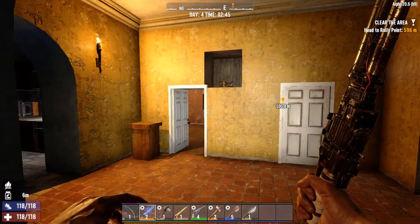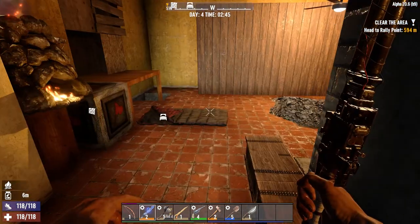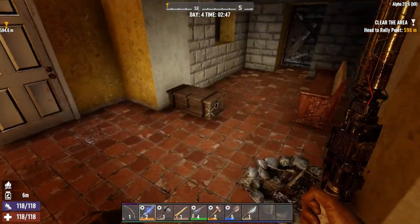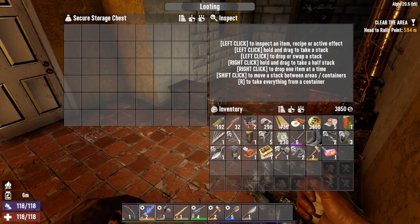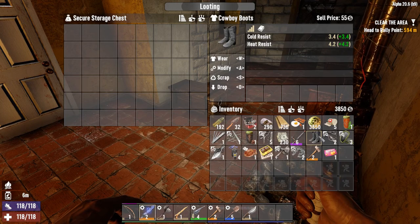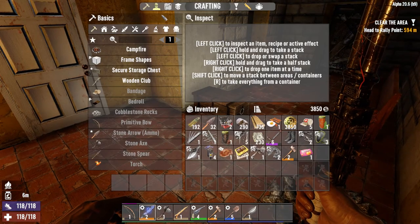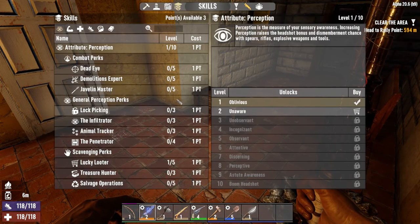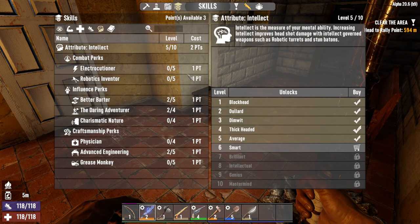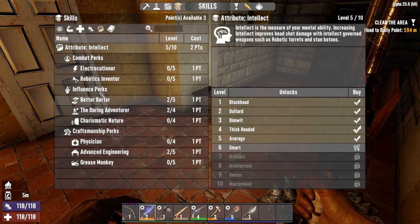Alright everybody, we're back with another episode of my Smarty Pants series. It's day four. We have a few things that we're going to sell in the morning. We have three skill points to unlock things today. We're focusing on the intelligence tree, so let's take a quick look at what we need from here and what we can get right now.